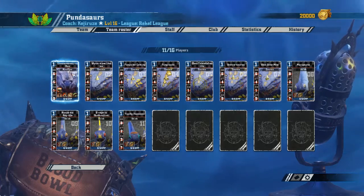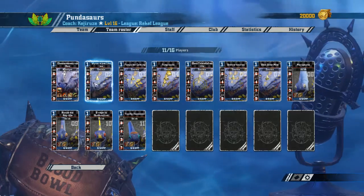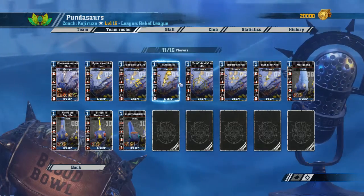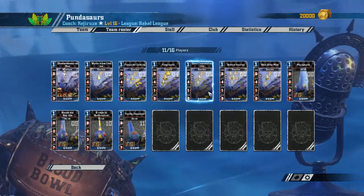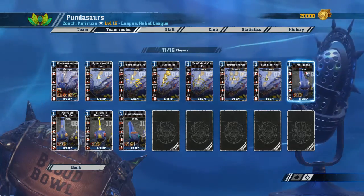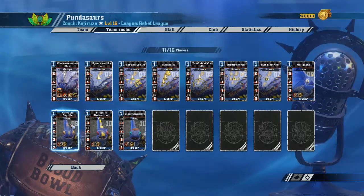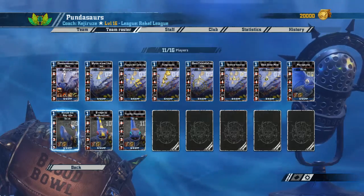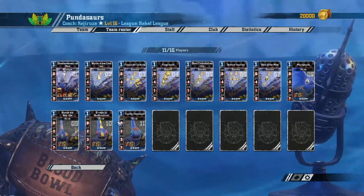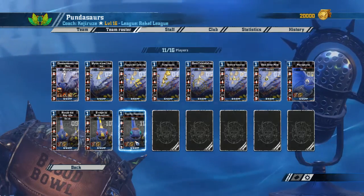So we've got Klaus Somsaurus Rex, our Kroxigor. Brontos Norrus, Blue Dynamite, The Mariguana, Kanye the Reptile — oh god, that's so bad — The E-Reptile Dysfunction, and Totally Awesome. So that's our first team, the Lizardmen.